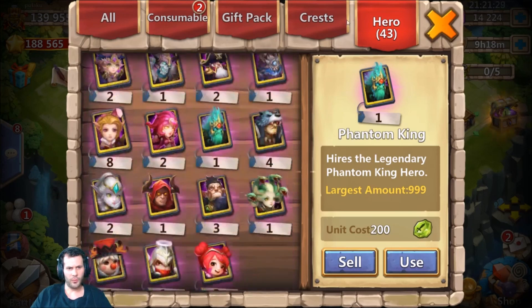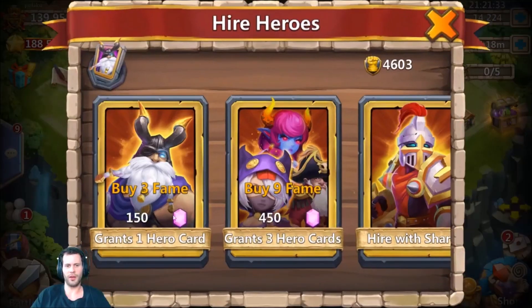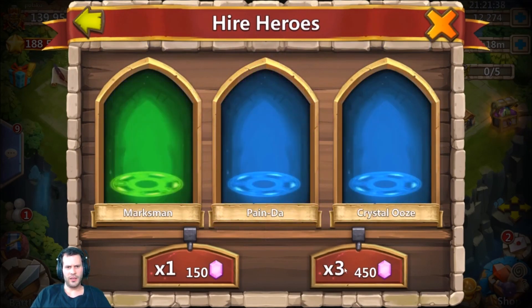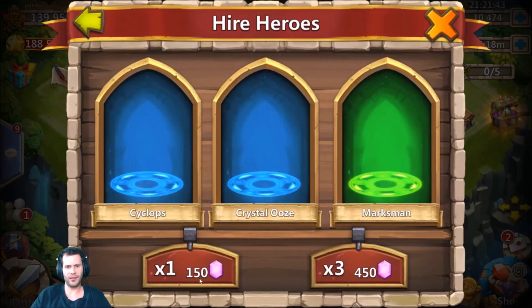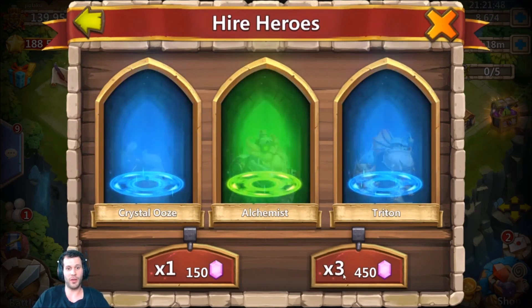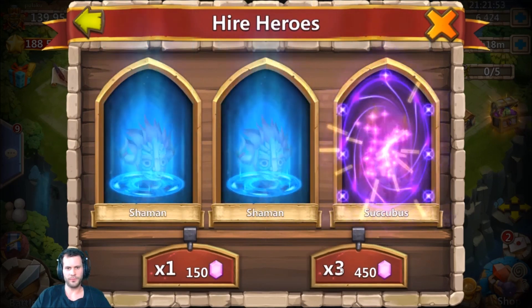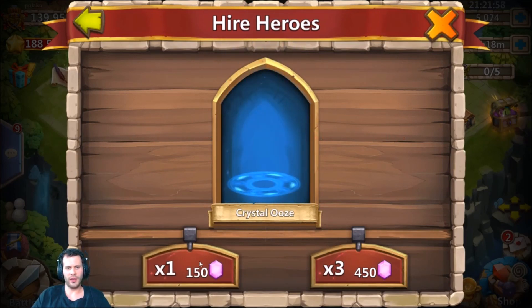He needed the Phantom King as well — that was a nice little rolling session right there. Let's get back in here — what do we got, 14,000 gems left. Come on Anubis. A Ninja, that is no good. Orcs Vane and Paladin — when you see a double legend that is not what you want. An extra Vlad he does not need. That Skull Knight is much needed though. Another Lady Leo, another Cupid. Succubus — come on, give us that Anubis. A Phantom King, he actually needs a Phantom King, we'll take that.